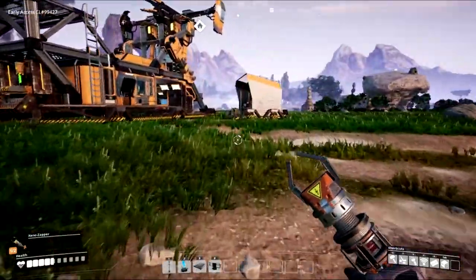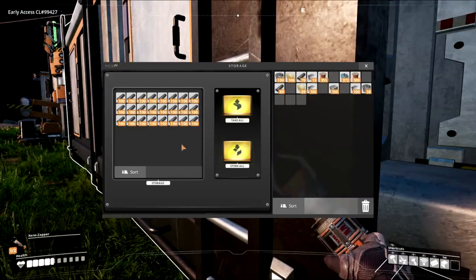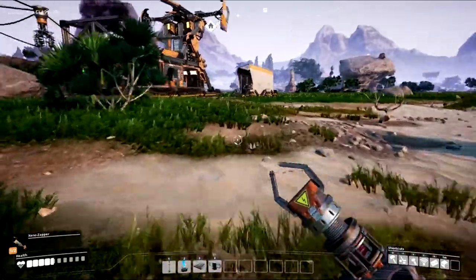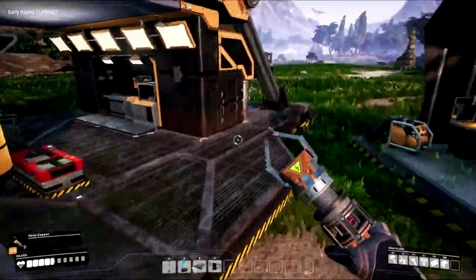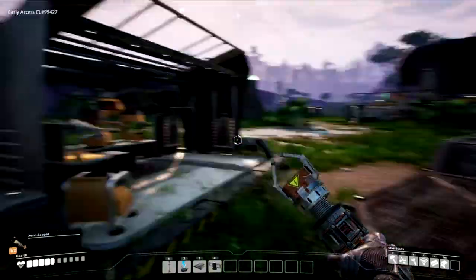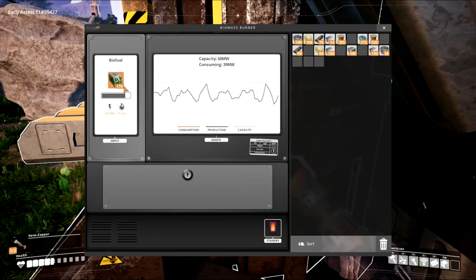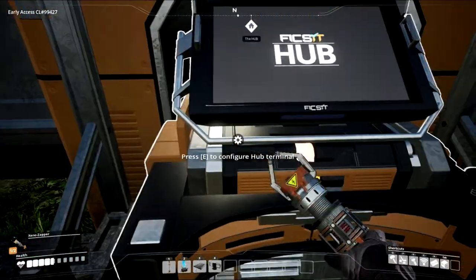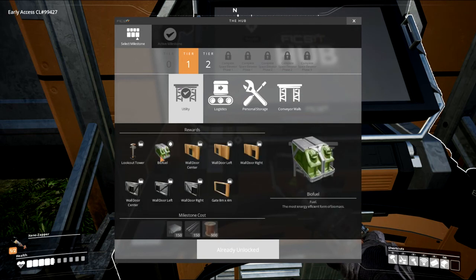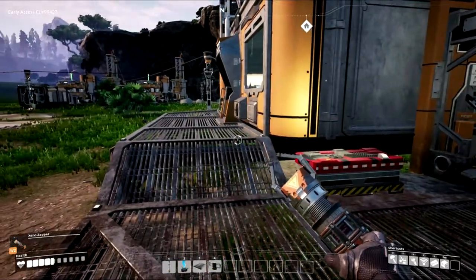I did say that between episodes I was going to gather up a bunch of leaves so we can keep our biomass burners going and let these machines run to build up a lot of resources. I gathered up just about every leaf I could gather by hand in this whole area and decided it was best to unlock biofuel instead. So if you look in here, our first tier one unlock is utility and you get biofuel — a more efficient form of fuel.